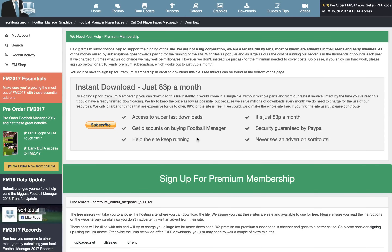If you do sign up for premium membership, the file will pop up straight away and you'll get much faster downloads. Please take the time to read all the information on this page about how we run the site. It works out to just 83p a month.